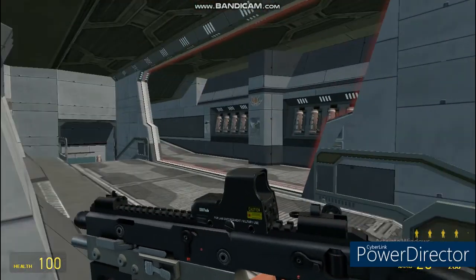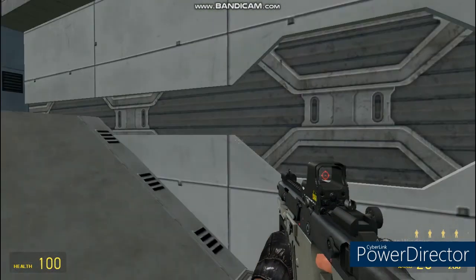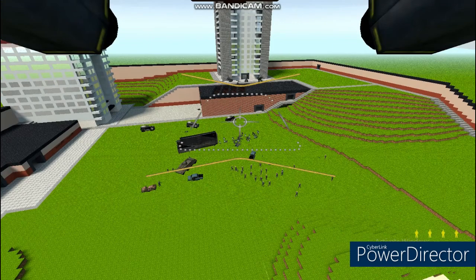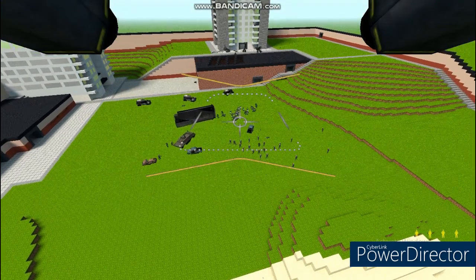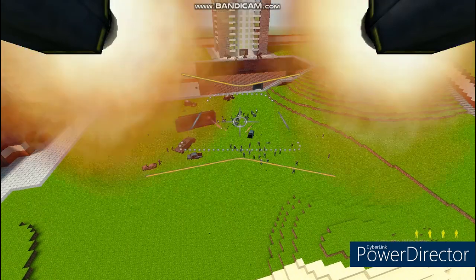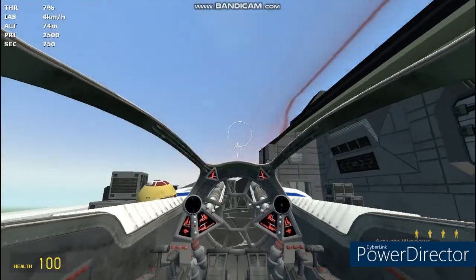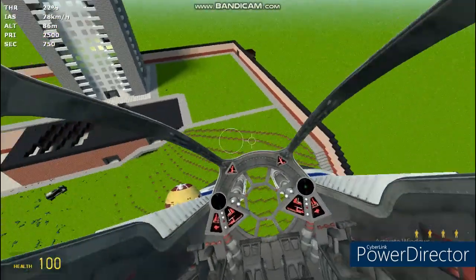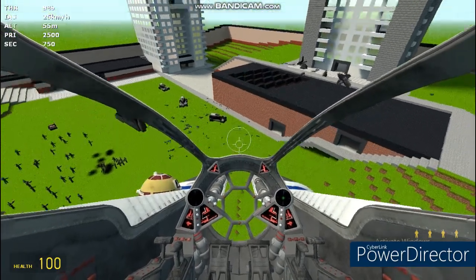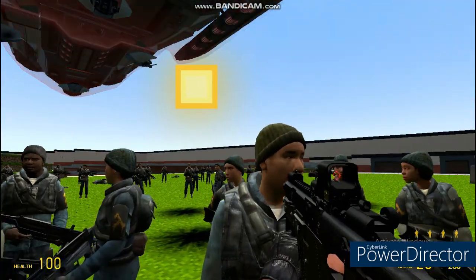The General suggested we do a full-on airstrike on their troops down below that are still there, so that's what we're gonna do. Hopefully the battle will be ended and the day will be ours. We're firing in three, two, one. It seems to be pretty effective - all their ground troops and air forces are gone now. Guys, we have just won the war! The day is ours - the Republic is victorious!